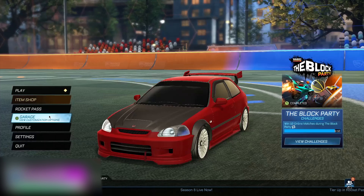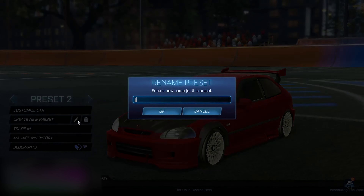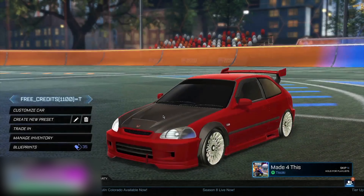Okay boys, so to start off this glitch you guys want to head into your character, then go ahead and create a new preset. You guys want to type 'free_credits' then brackets with how many you want — for example I'll go with 1100 for this example — so I'll do '1100=g'. It's very important that you guys choose a number below five digits, as you need the 't' afterwards. If you do 100,000 it won't work, so remember to do a five-digit number just like this.